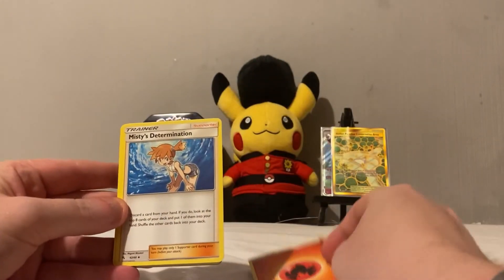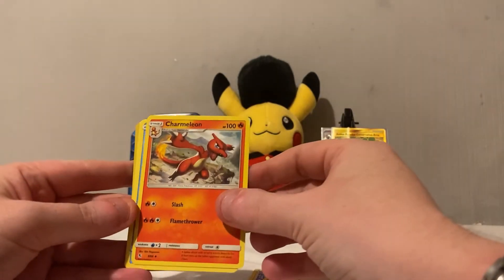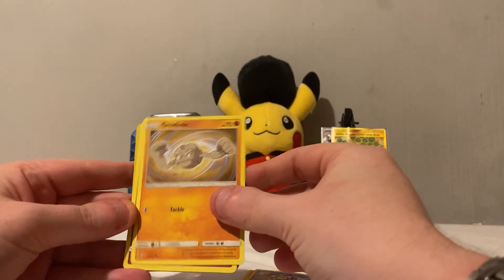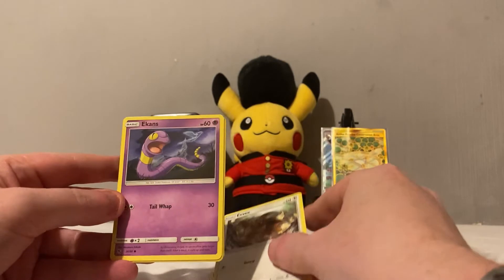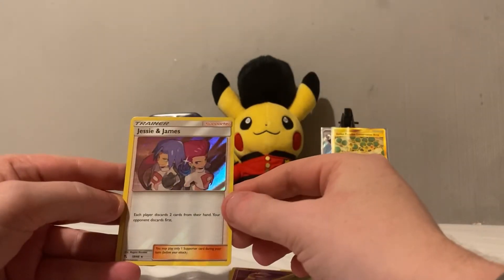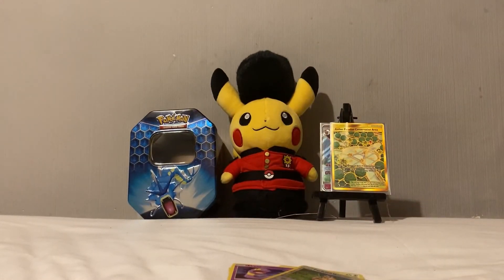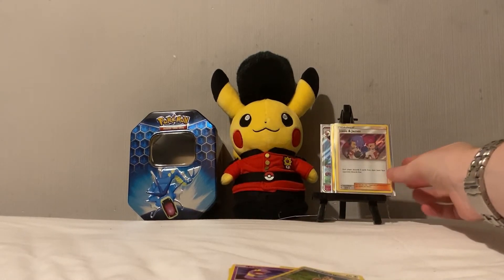Fire Energy, Misty's Determination, Metapod, Charmeleon, Magikarp, Geodude, Clefairy, Eevee, Ekans, reverse Farfetch'd, and a Jessie and James. So that's two out of three packs done, and there's that as well.